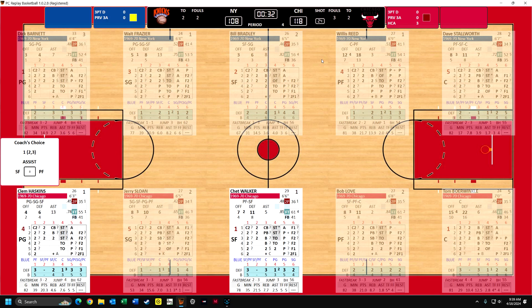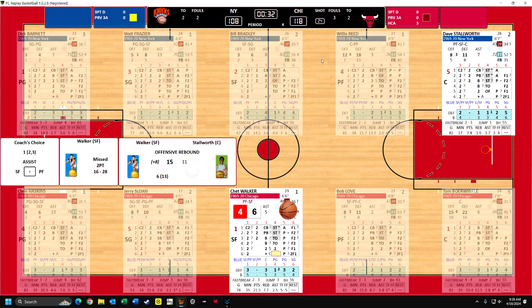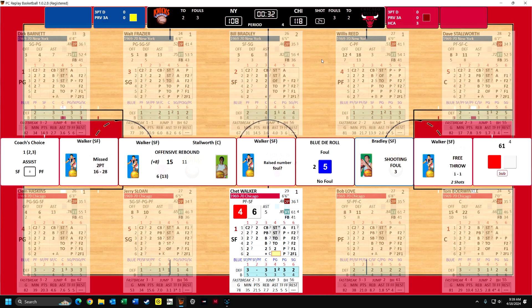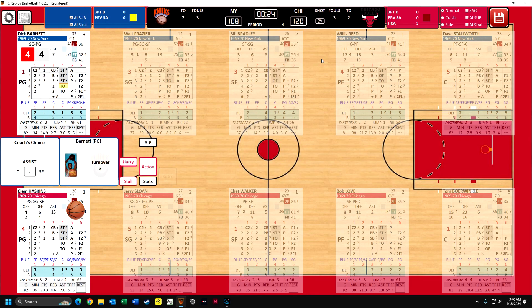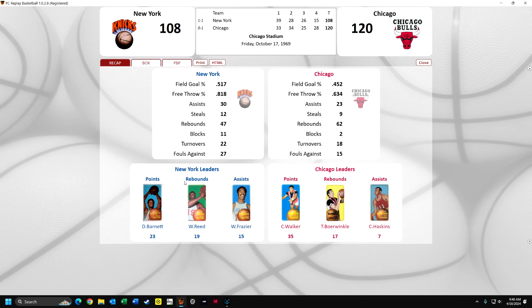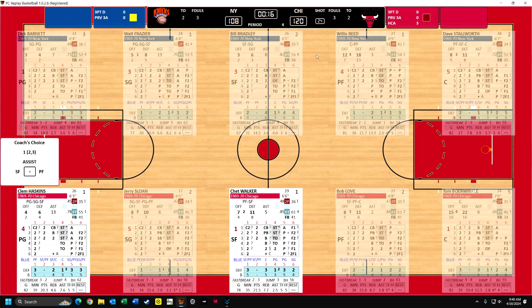Okay, Reed misses the shot. Now the AI has decided to have them crash the board. Barnett got the offensive rebound and he scores. Okay, well they're only down by 10, but they've got a long way to go. And you see I can do crash the board, I can play safe, I could sag - but that's not really necessary right now. Walker, we'll have Walker go against Bradley again, and he misses badly. Stallworth - Walker gets the rebound and he's fouled. He got the offensive rebound and was fouled under the hoop. He gets to take two shots - makes the first one, makes the second one, 35 points. 24 seconds to go, Barnett turns it over.